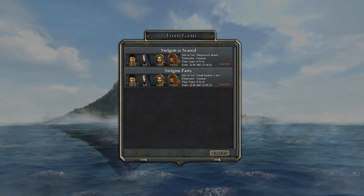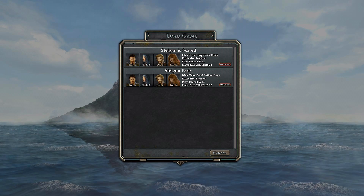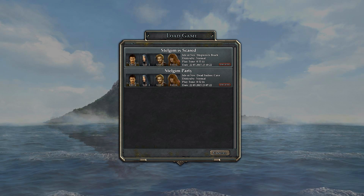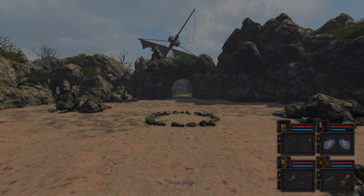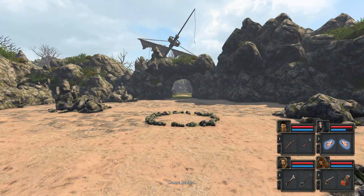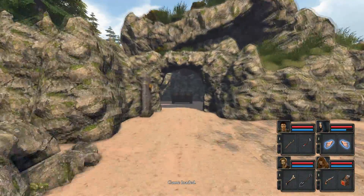Hello and welcome back to Stellagin Plays Legend of Grimrock 2. I noticed during the editing of the first few episodes that in the Hall of the Dead there is a button — a hidden button. Also, you can't see the mouse cursor in the recording. I can see it, but you guys can't.